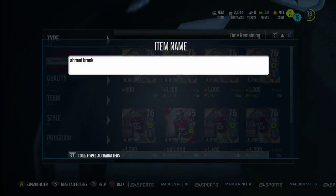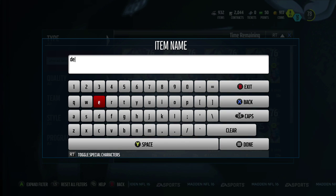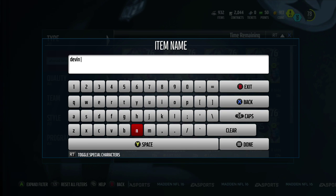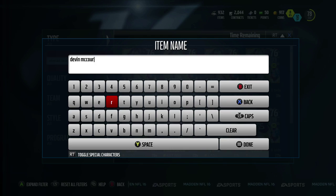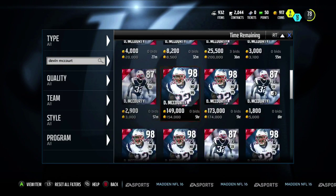Looking at the card, Devin McCourty is a 98 overall, so he's probably going to be a lot better than Rashad Jones. He's gonna probably be better than him for sure.